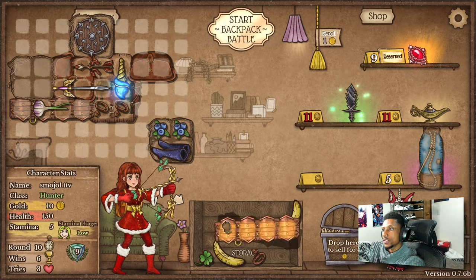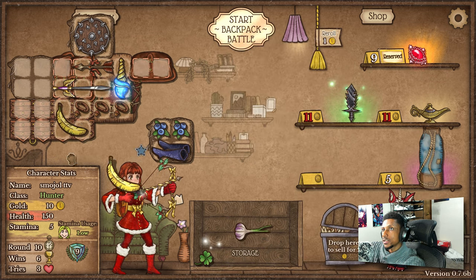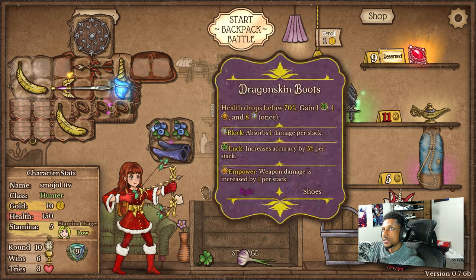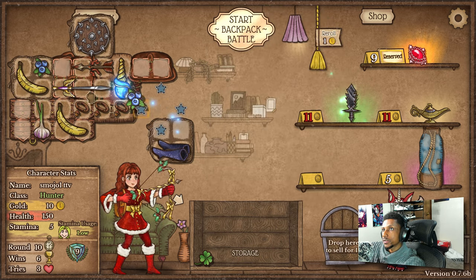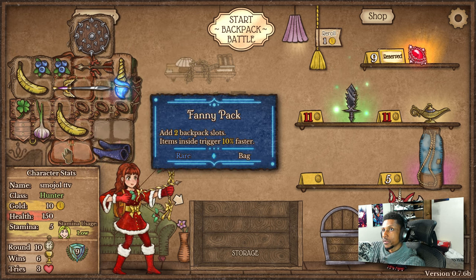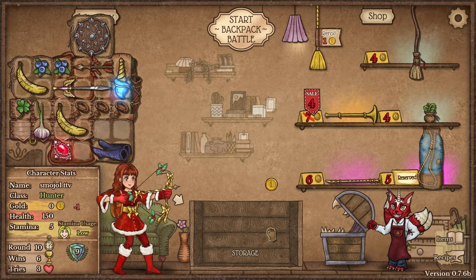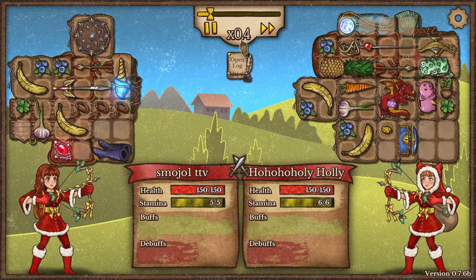So I'm gonna put all my food on this Falcon Blade. Banana there, banana there, banana here, garlic there, blueberry — boom and boom. All right, I think that'll be okay. Both of these can pretty much go wherever they want for the most part. Let's go blood amulet and then reserve the stamina. Roll — I don't want any of that. That looks good to me. Going to get some fancy fencing rapier next.